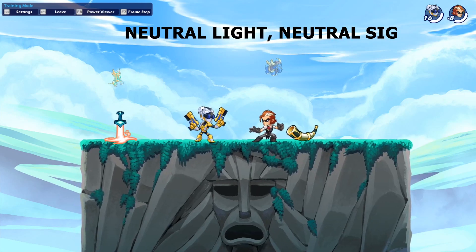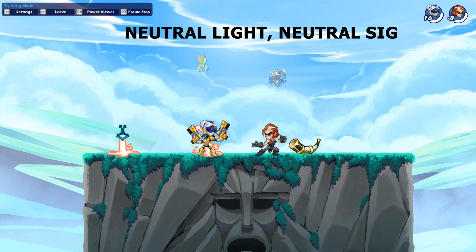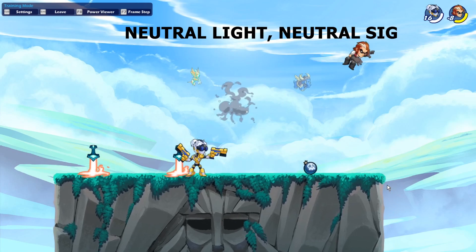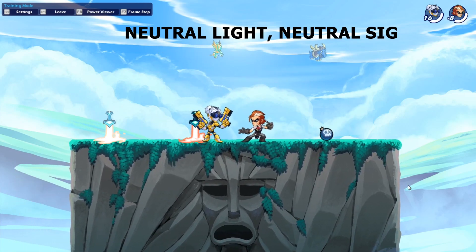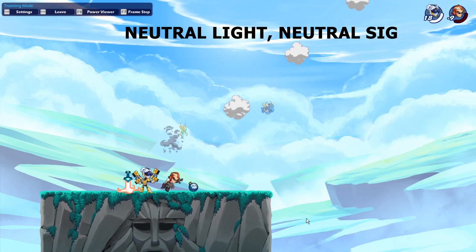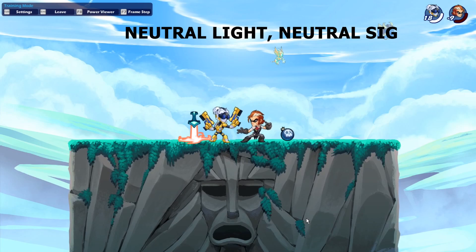Alright, for the combos — the first one is a really good one because you can hit them easily and fast with it at any damage. It's the neutral light into neutral signature. I like this one a lot because you can use the neutral light very effectively — they can't really dodge it — and this one hits them far away when they're low on health. So it's easy to kill people with it and it's a good follow-up to the neutral light.